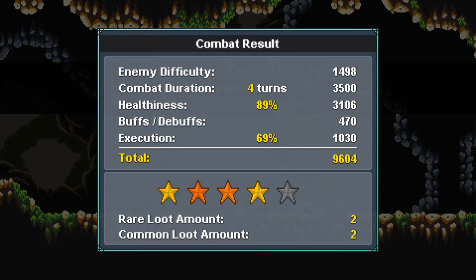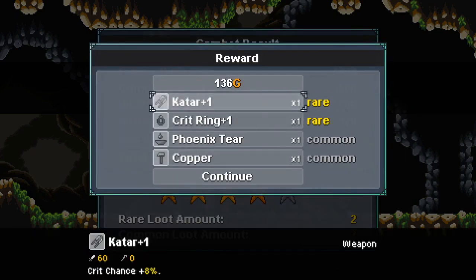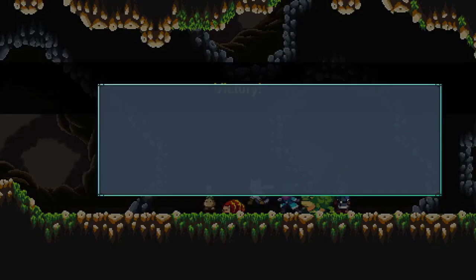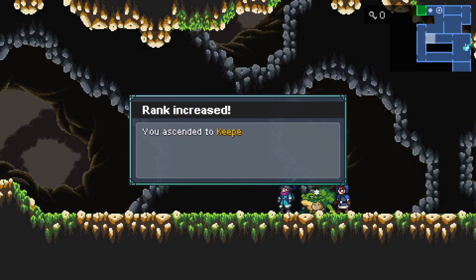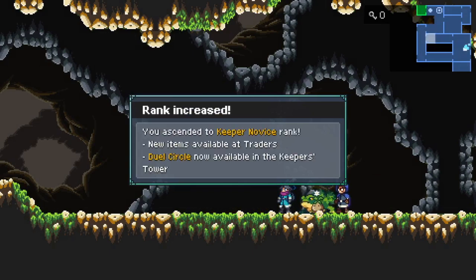Not quite five stars. I guess I could have planned things a little bit better there. But I did get a Katar plus one and a crit ring plus one, so that's pretty good. Some monsters reached level 10, so now they're able to learn new skills — another tier of skills in their skill trees. And for defeating three champion monsters, we've ascended to Keeper Novice rank.